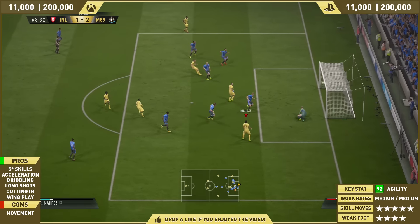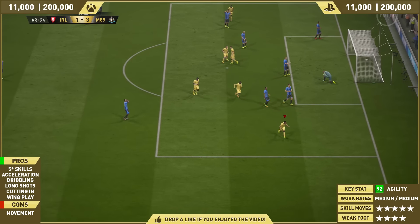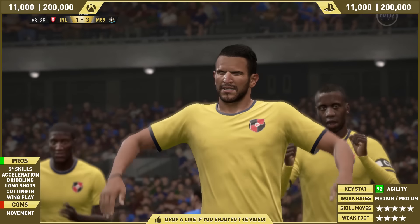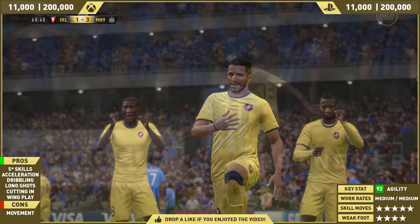But when he's out on the wing, he does get in position every now and then because the positioning is good, but his movement is shocking due to his work rates — medium to medium. He can score goals though, like that nice little scissor kick into the back of the net.